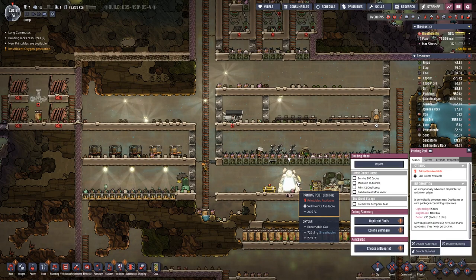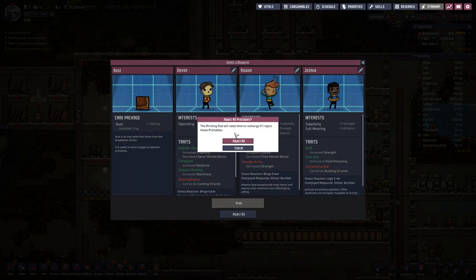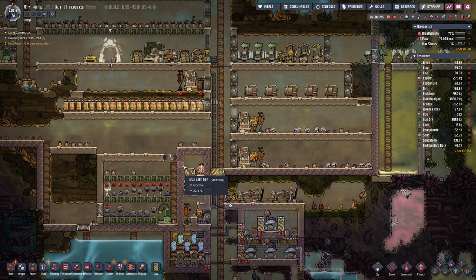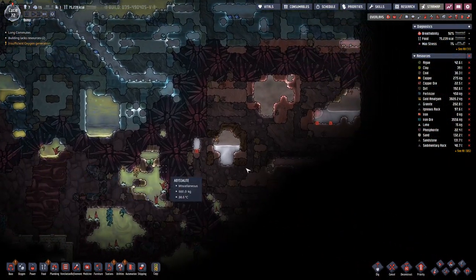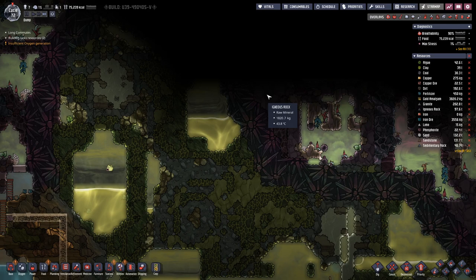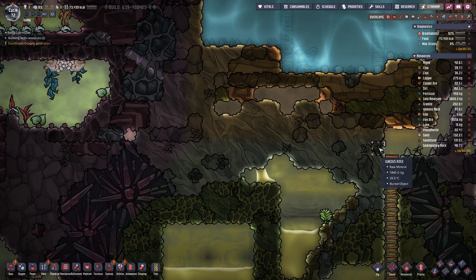We got new printables. We are looking for a doctor, which is none of those. We can opt for rust, but on this map it is not that useful. You can use rust to create oxygen and iron, but it's quite energy intensive, and on this map we do not really have a need for that.